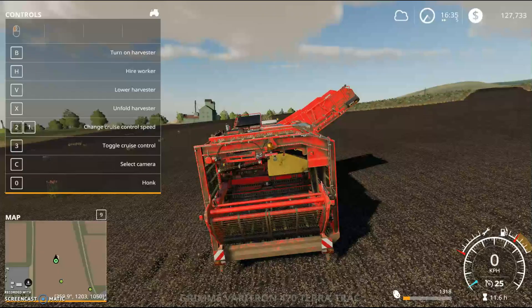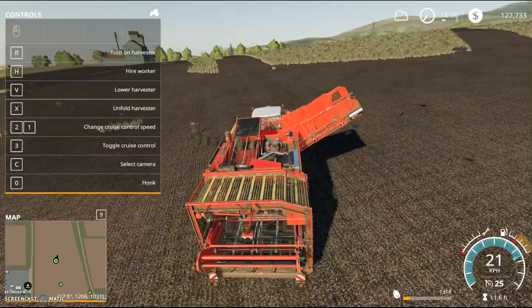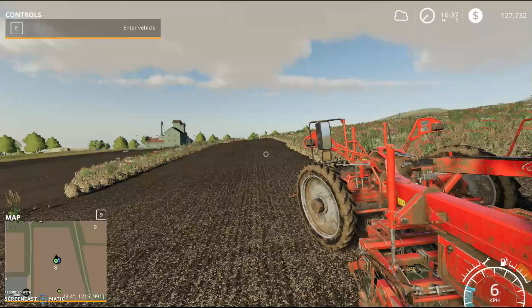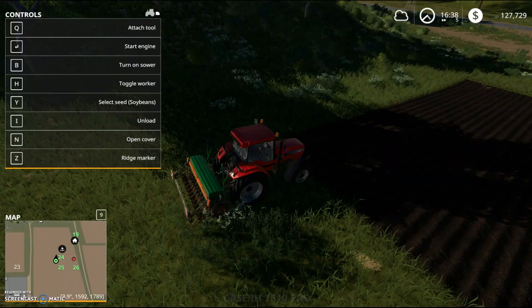If you hit Tab you can scroll through the different machinery you're able to drive. We're on paddock 8 — I picked up a contract for harvesting potatoes. This has taken days and days and we're still not finished; we've got about 25% left. I'm going to start the harvester, put the plow down, hire a worker, and hop out of the truck.